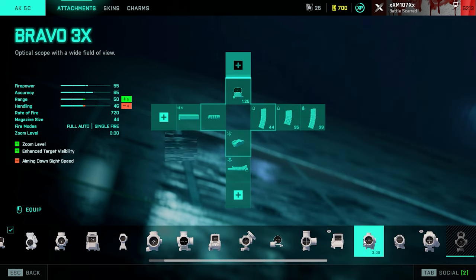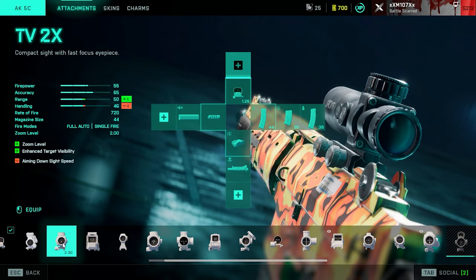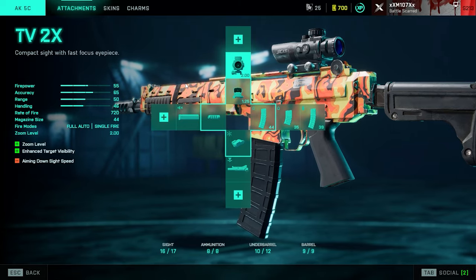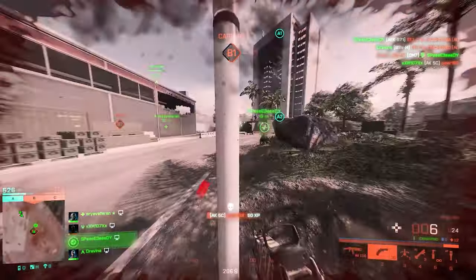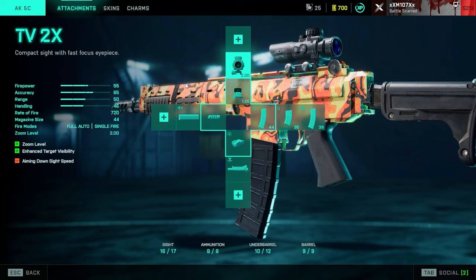This is how the close range setup looks in the end. It's the best you can get out of this weapon for close ranges, despite it not being as strong as some other ARs at close range. But if you insist, this is your go-to close range attachment setup.